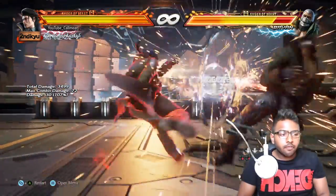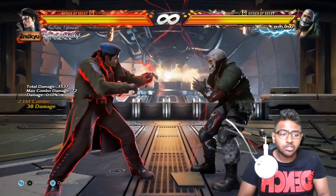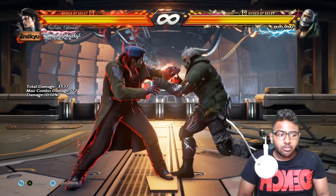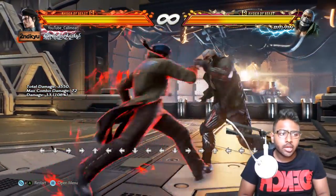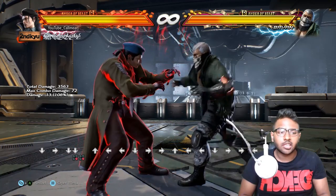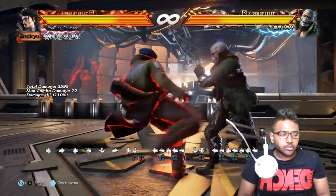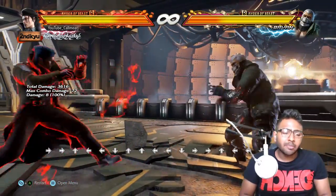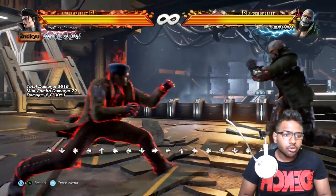He also has d+4,4 — a low into a high string. On counter-hit it gives a full combo, but generally the d+4 alone is a quick unexpected low. If you think they're going to block then attack, it has the extension d+4, b+1, which will catch them if they block and then try to attack. The safest punish option for opponents is a low parry.